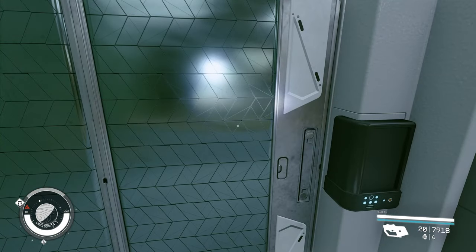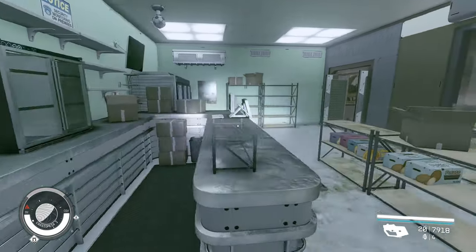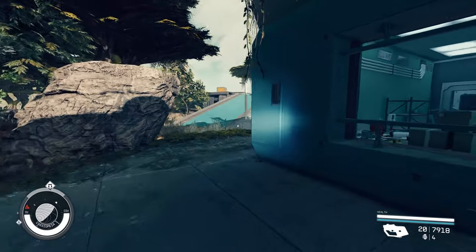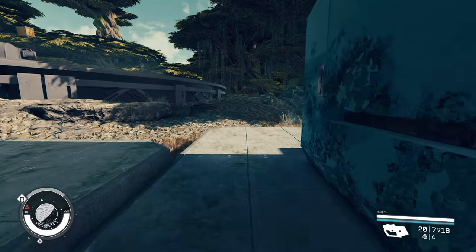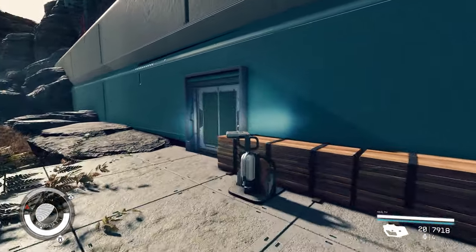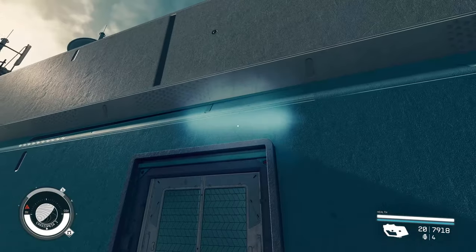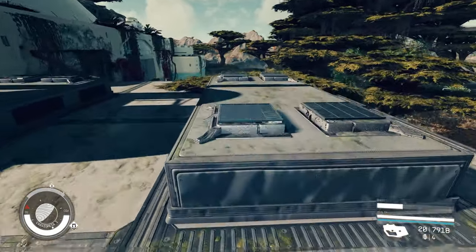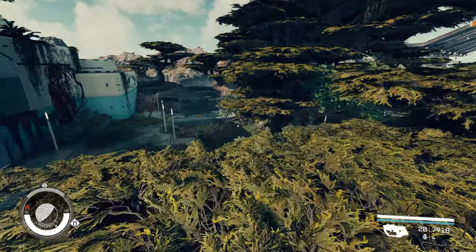There's a door here you cannot open — when I went to the other side from the outside, it's just an exit door, nothing secret. You can just go around and you're going to see another door, and you can't open that one either. Didn't see anything at the top either, so I didn't find any secrets on the outside.